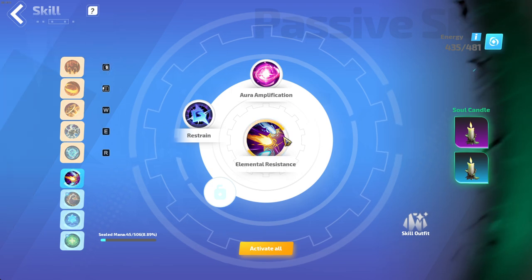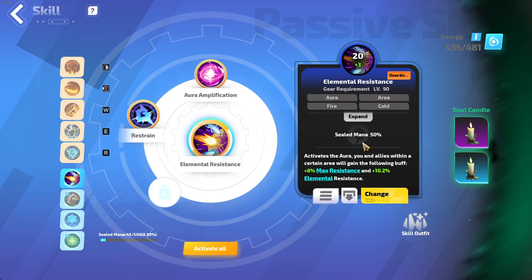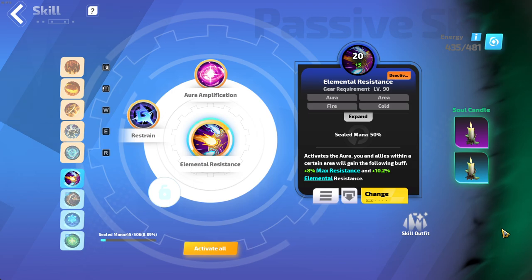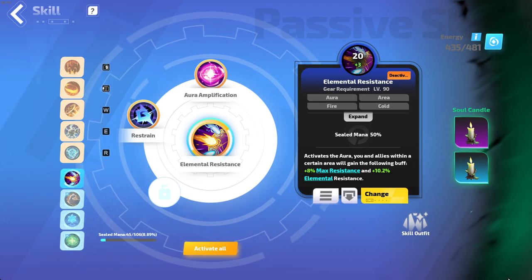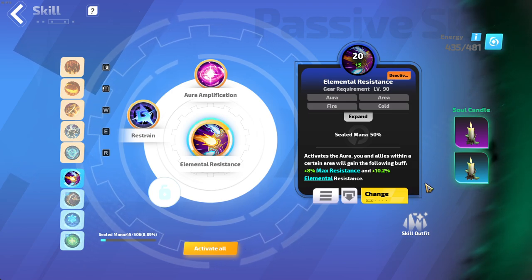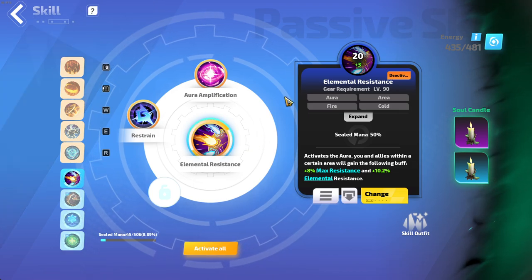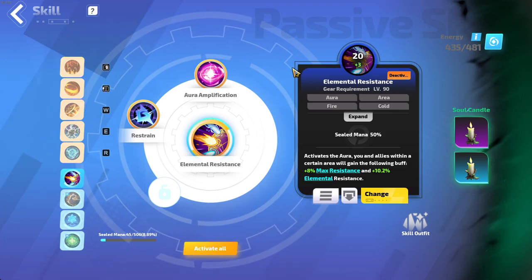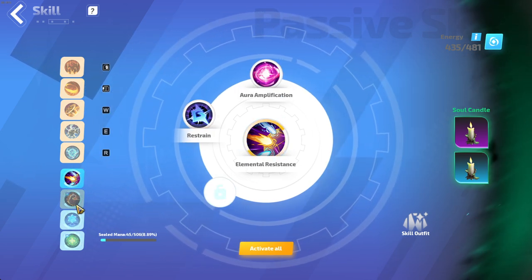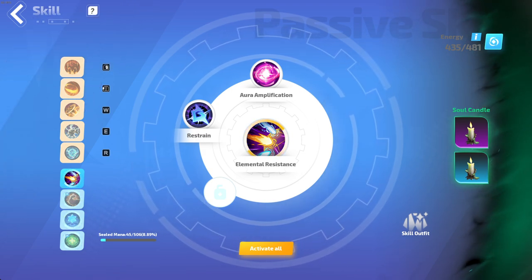I switched to Elemental Resistance because now it gives max LA res and LA res, like the old Precise Elemental used to give. This is insanely strong for defense — you will go from being one-shot every map to pretty much not dying while regular mapping, unless you run into a very OP rare with strong mods.